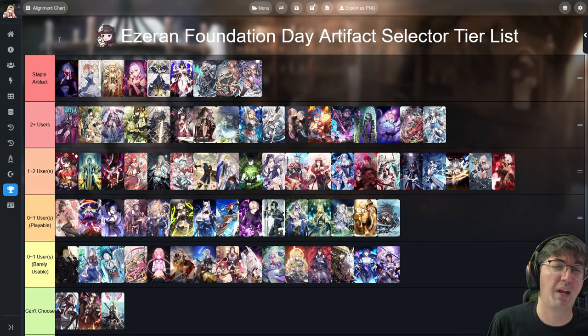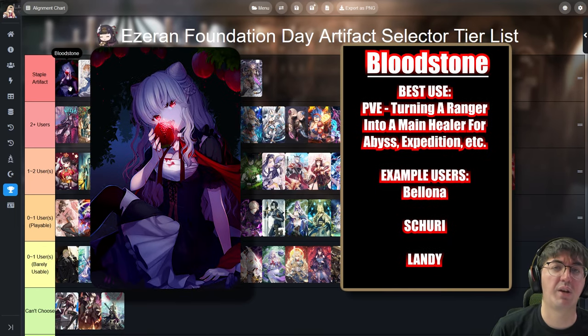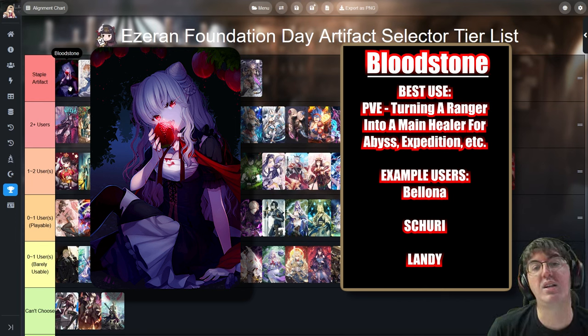As I go through each artifact I'll paint a picture explaining why it's good and where it should be used, so even if you're brand new you'll have a good idea why you'd want it. First up is Bloodstone. It makes a ranger heal someone on your team based on the damage that ranger deals, essentially turning a ranger into a sub-healer or even a main healer. This is really important for difficult PvE content where you simply can't use specific healers, or challenges requiring all rangers where you have no dedicated healer. Having the ability to turn a damage dealer into a healer without sacrificing team damage is invaluable in PvE.